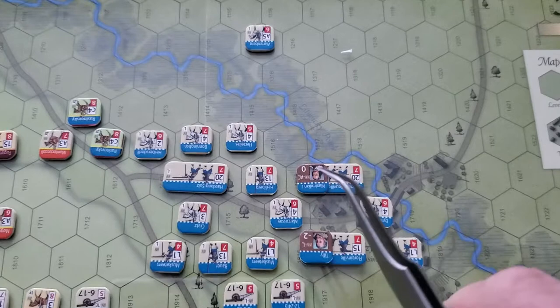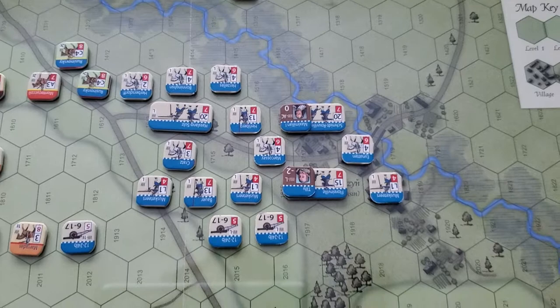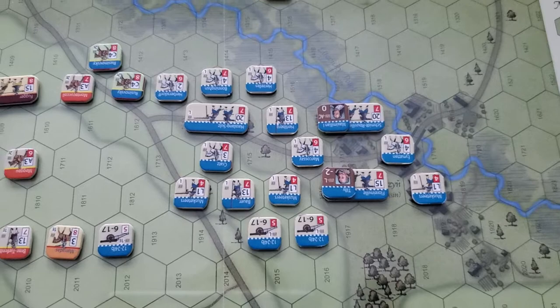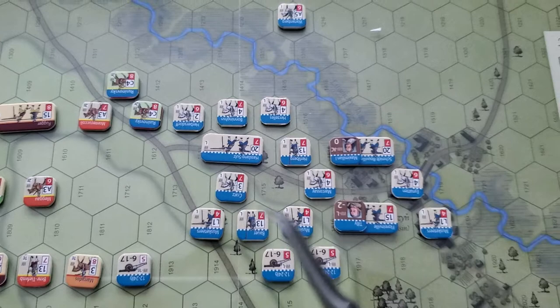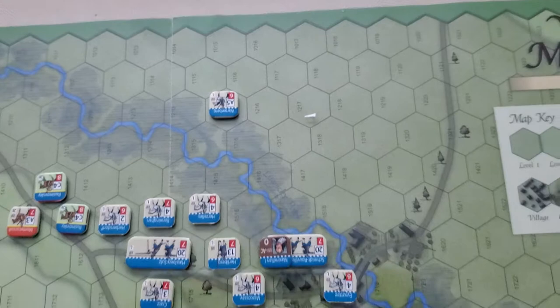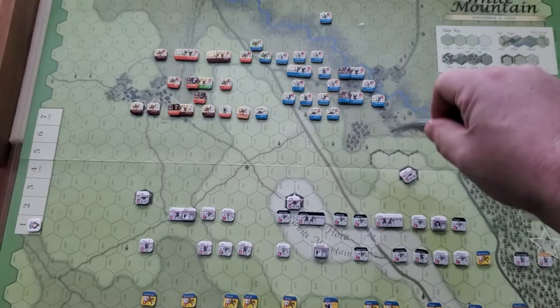The army commander for the Catholic League forces is Maximilian I of Bavaria, Duke of Bavaria. Interestingly, even though the country was very poor, he was very wise financially and became one of the richest men in Europe. He can only activate when the Catholic League wing activates — he cannot activate when the Imperial wing activates. Then back here we have Wittenberg, who was just guarding the baggage train for the Catholic League forces.